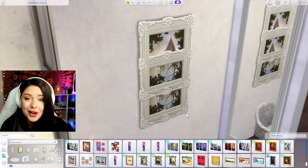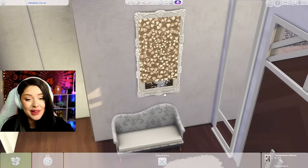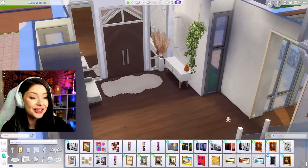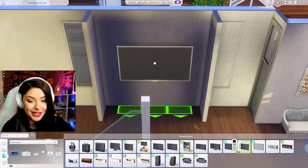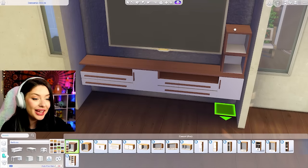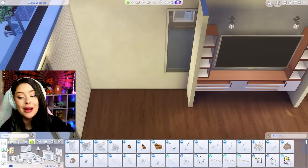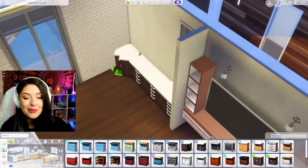I'm basically putting two frames right on top of each other with BB.moveobjects on, and adjusting to make it look like one frame — it's a little glitchy but looks really cool. Our front foyer is looking really cute. I'm picturing a big bookshelf here from Seasons. And then this is where I wanted to build a big TV unit using Dream Home Decorator in this dark brown swatch — bringing them up and around the TV and then filling it with clutter.